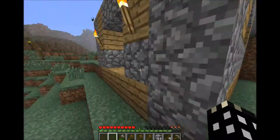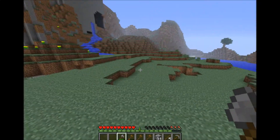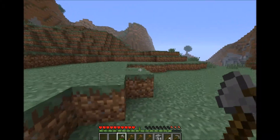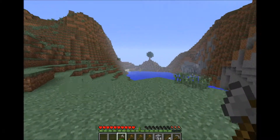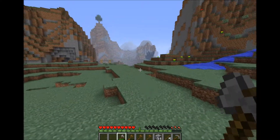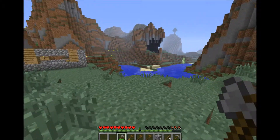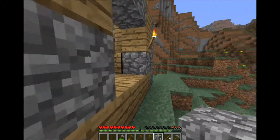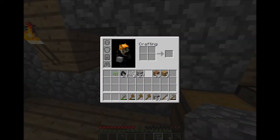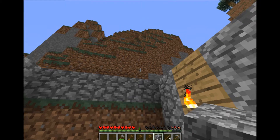We need food and wood — where are some trees? There are no trees near here, of course. No animals either. This is not looking too swell. It's almost night time, so let's just head back to the house. We can fill the door in with some cobblestone — that'll work. Board this up.